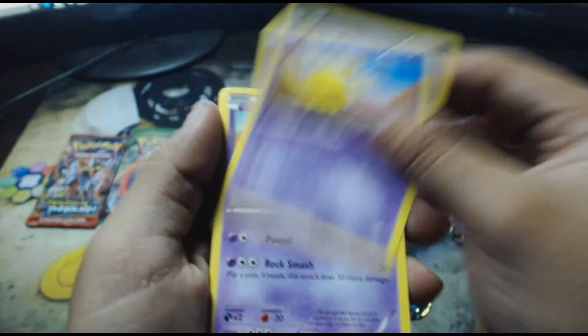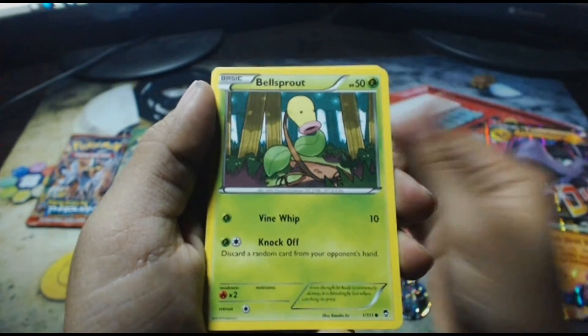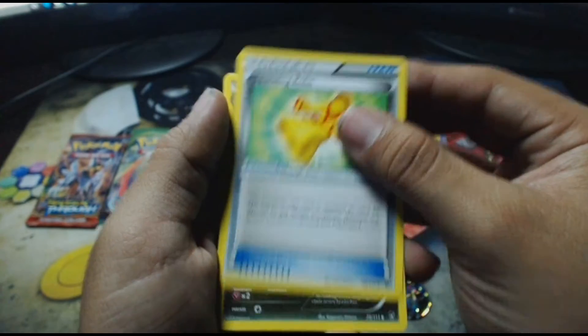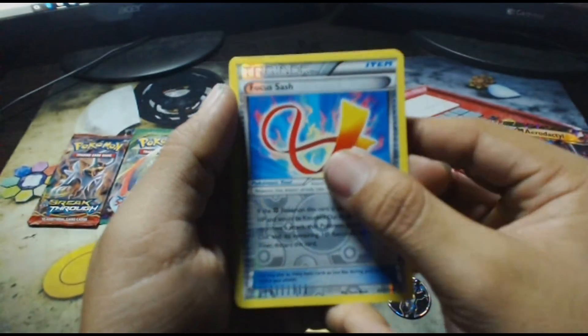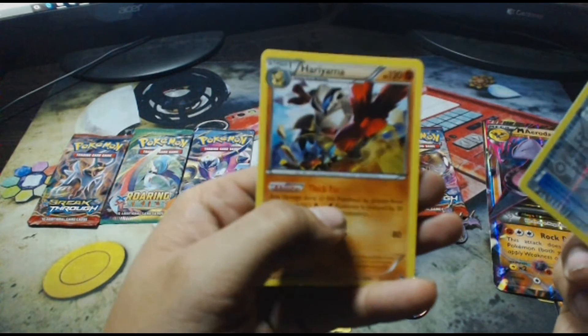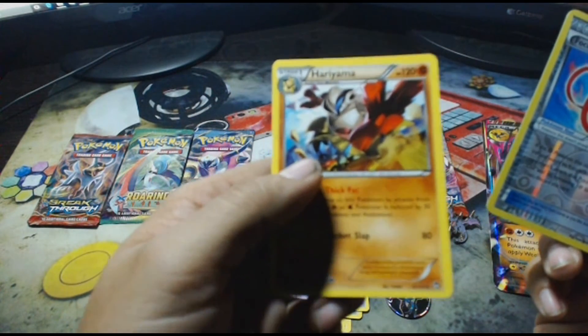We have Pikachu, Clefairy, Drowzee, Golett, Bellsprout, a Sparkling Robe, a Vibrava, Gothita, a Reverse Holo Focus Sash, and the rare in the pack is a Hariyama non-holo rare. So no holos here.